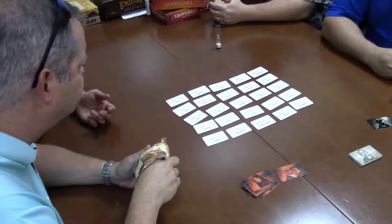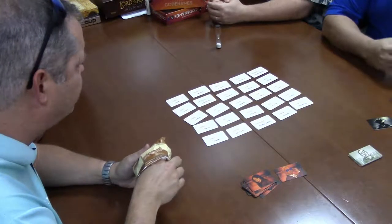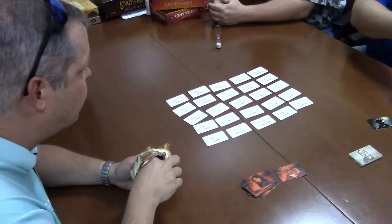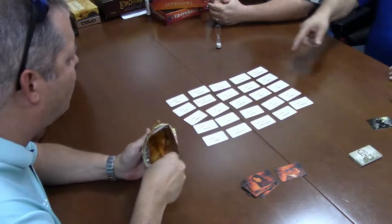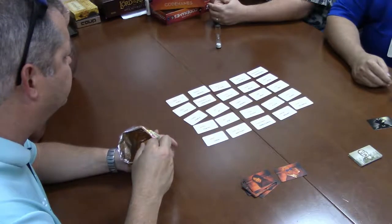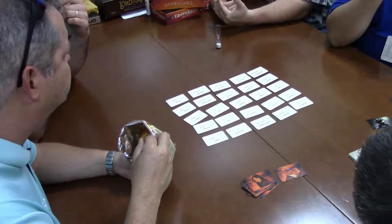They have to agree and then one of them touches. If they touch a gray or brown one — a civilian — you just don't get a point for it. You can pick up to one more than the number given. So if you suddenly remember something from a previous clue, you can go ahead. As long as it's your team's card it doesn't matter. Touch at least the number given, but your turn stops after you get a wrong answer.